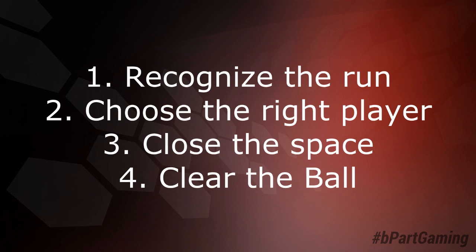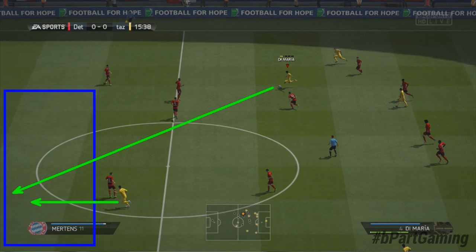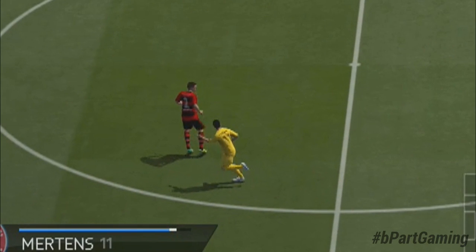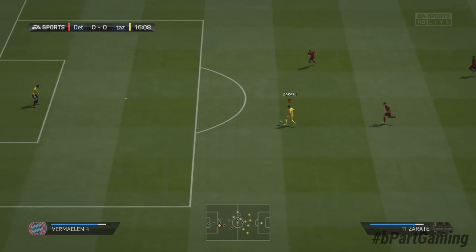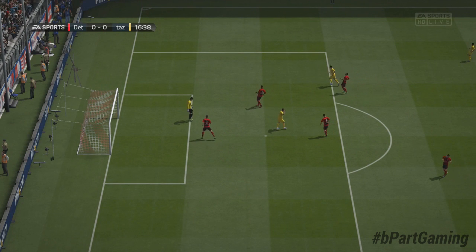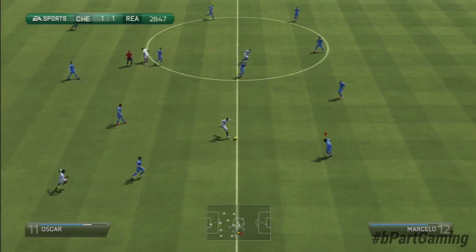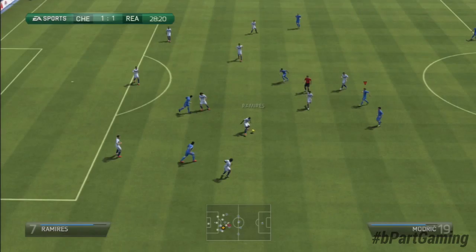The first step might seem quite obvious, but it's actually the most important one of all four. Look at this example: Sarat is starting a huge run into space more open than the desert somewhere in Africa, but the opponent does not care. He totally selected the wrong player, while Sarat is actually very kind, pointing to the direction he's running, saying 'opponent, you have a leak in your defense right here.' But the opponent still does not care, and that's why the long high through ball of Di Maria totally crushes his defense. To be serious, I will now show you a well-defended long high through ball to explain the four steps. The opponent is starting a counterattack while a striker is making a good run into the space behind my defenders, which I can defend by choosing the right player, closing the space, and clearing the ball.